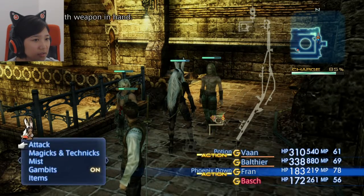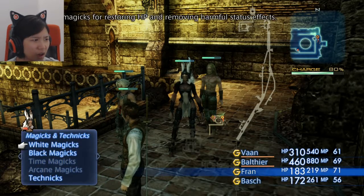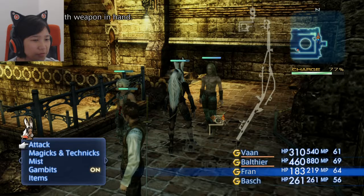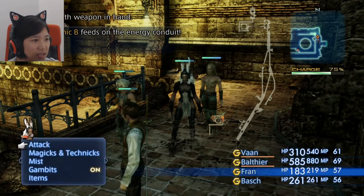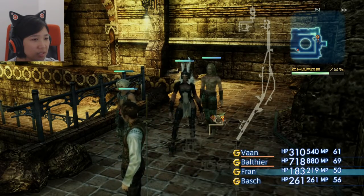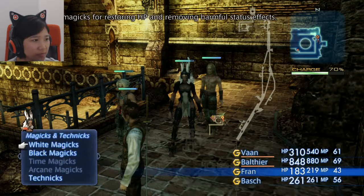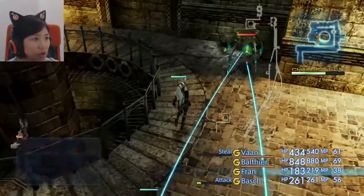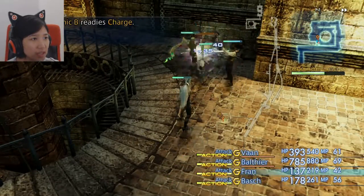Vaan's still stealing. I gotta attack these enemies so that he stops stealing. Now I can kill the battery. I'm learning, I'm adapting. The gambit helps — foe at 100% HP is in there. Fran! Where are you going? I know you're a ranged attacker but you don't have to move super far away. Now I can use Phoenix Down again. I wish you could keep Bosh alive. You're not going to heal Bosh? Balthier, you're my tank. I gotta keep you alive. One more heal and I think we'll be good to go.